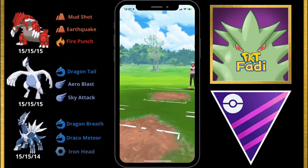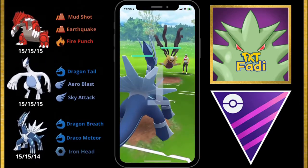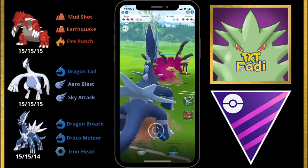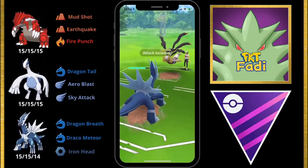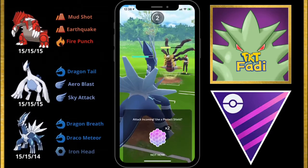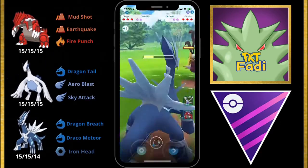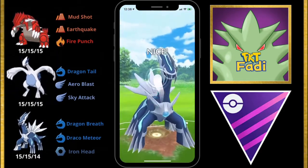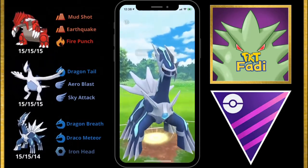For our third match, my opponent leads with a Giratina. We want to take it out as soon as possible — Lugia and Groudon do not handle Giratina very well. We Dragon Breath as much as we can before getting hit with the Shadow Ball. I decide not to shield, opting to save shields for Lugia and Groudon in the back. We take a lot of damage from the Shadow Ball, but we get to go for an Iron Head right here on the Giratina.